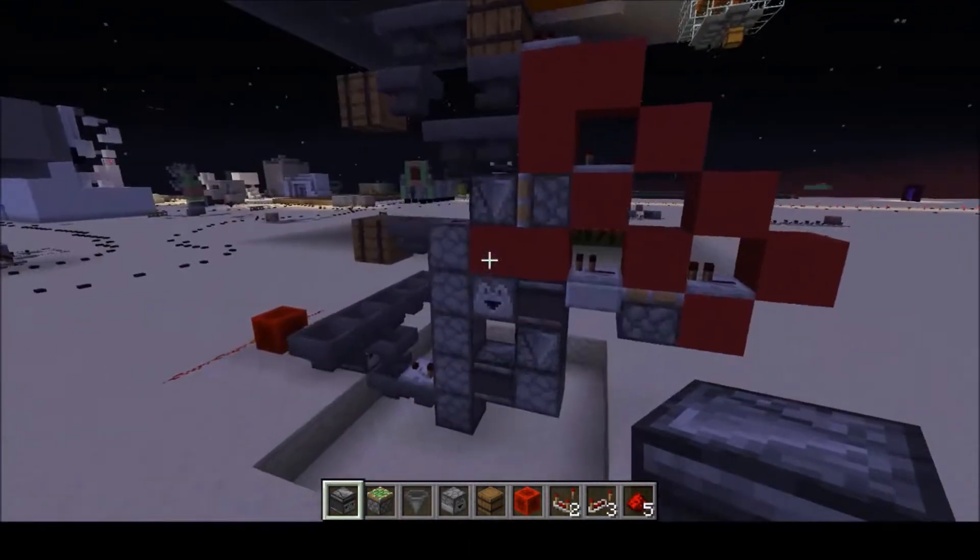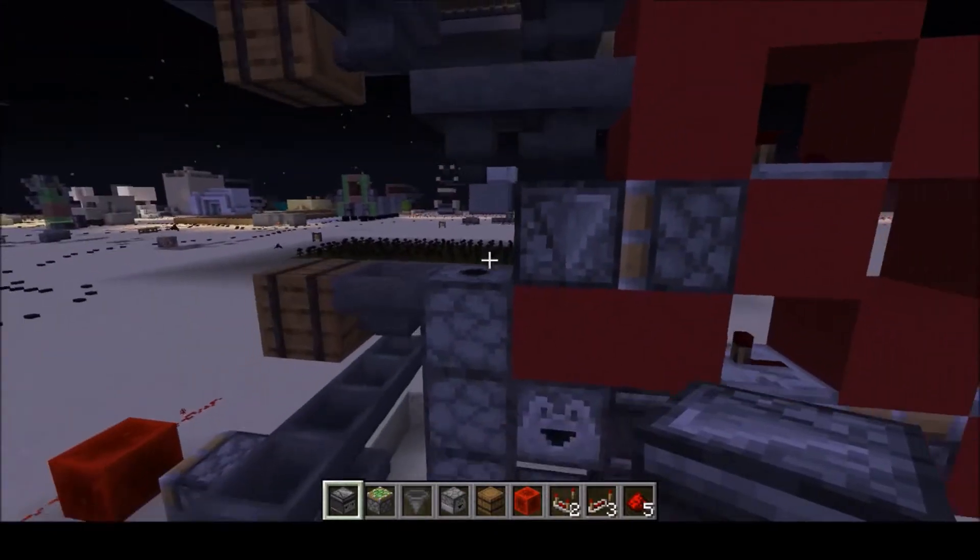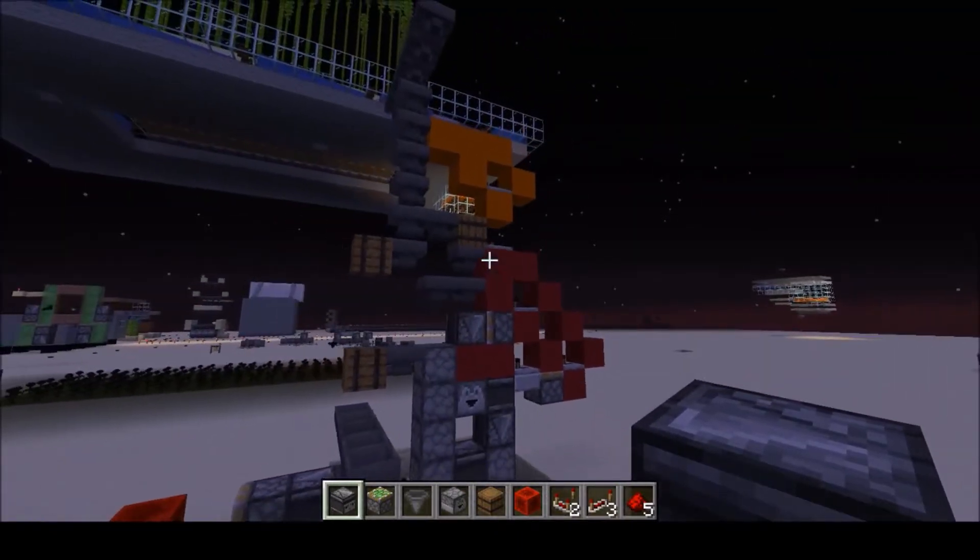Already the central bit — the bit that actually puts things in the shulker box — is really useful, but the rest of it makes it even better. So I'm going to show you how to build this.